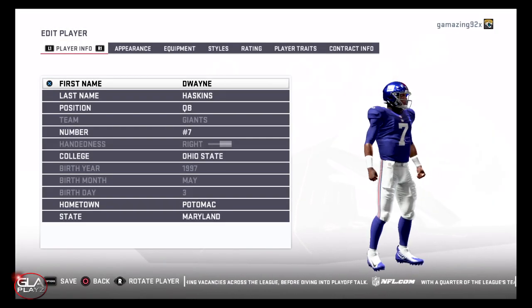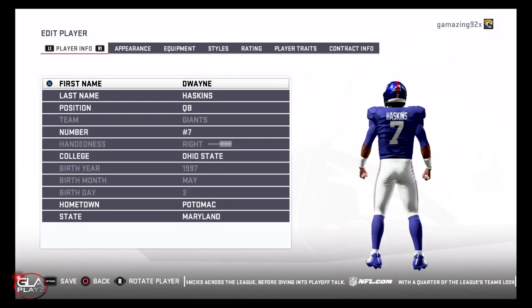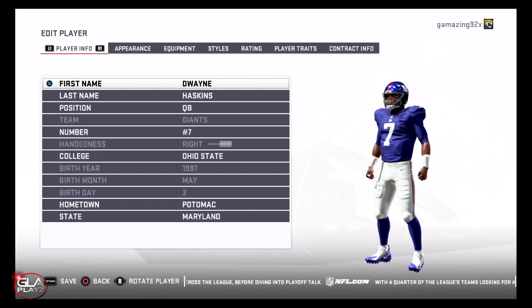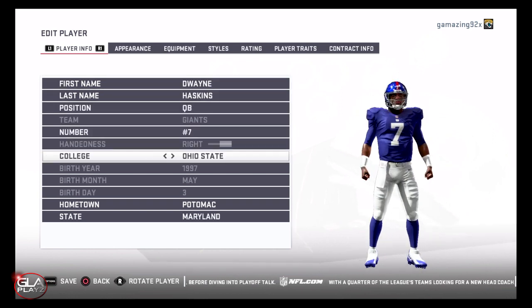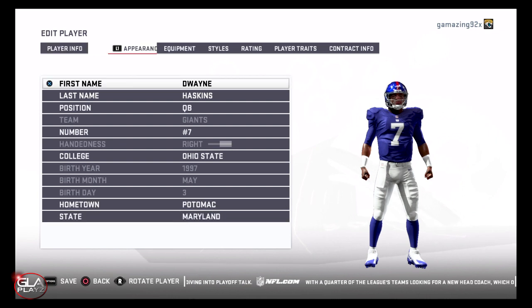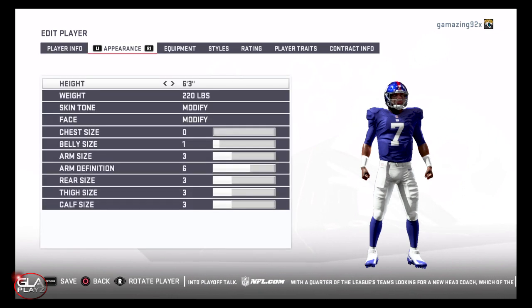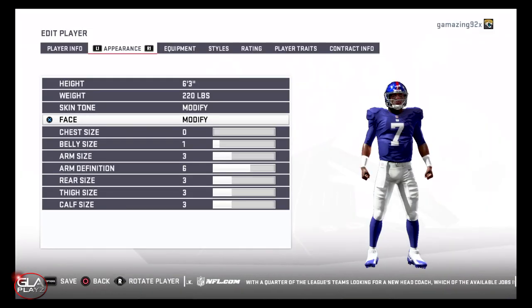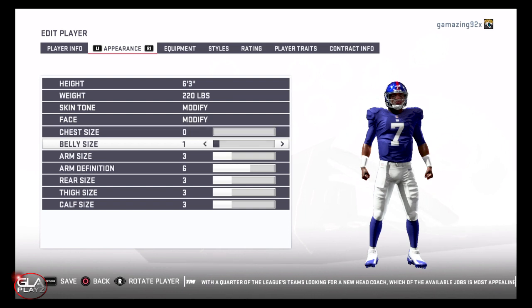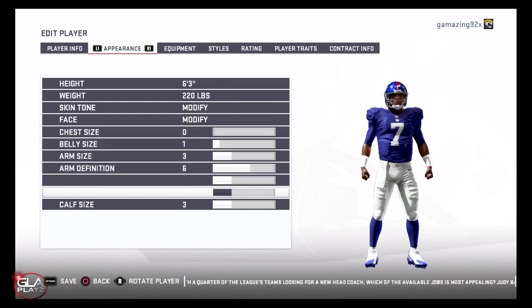Welcome back to the channel guys, just want to bring you another Madden 19 video. In this video I'm going to show you how to make Ohio State quarterback Dwayne Haskins. Haskins is 6 foot 3, 220 pounds. In 2018 he had a 70.2 completion percentage, 4580 yards passing, 47 TDs and 8 interceptions.